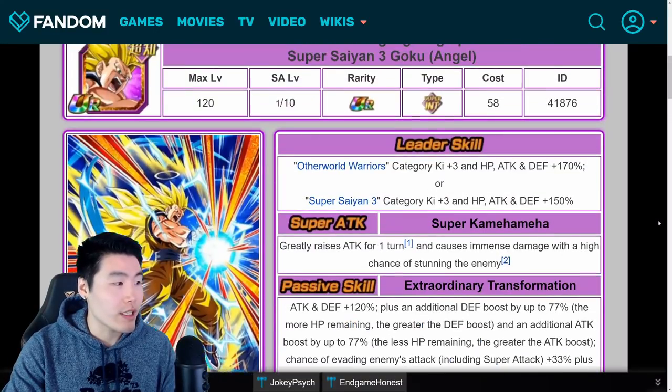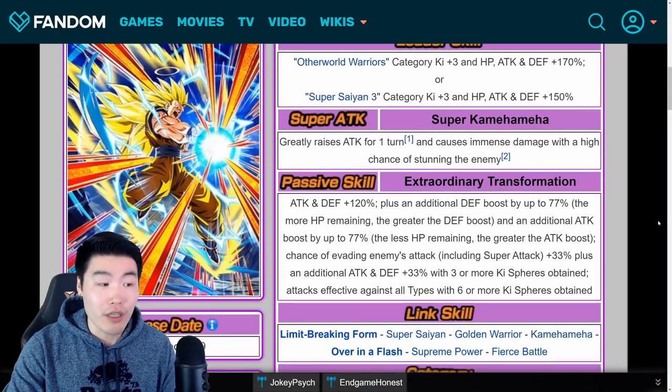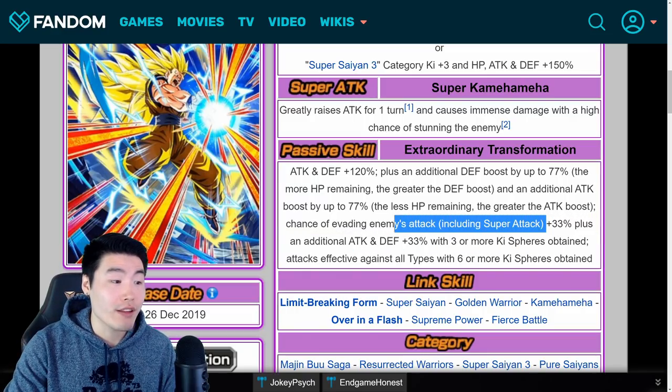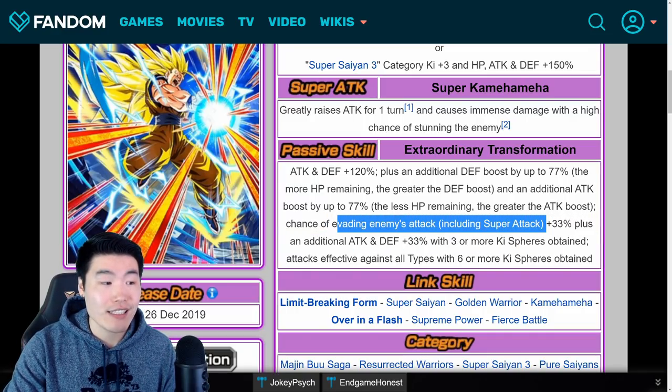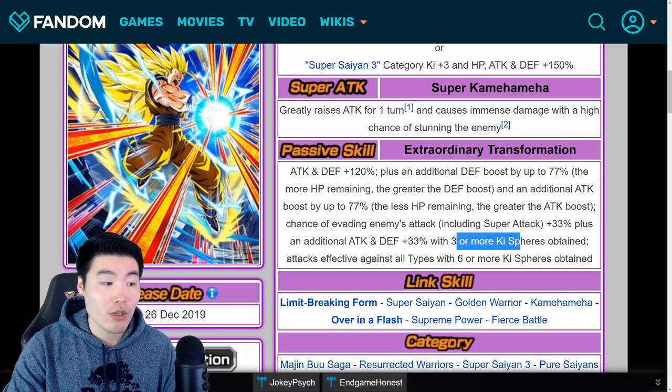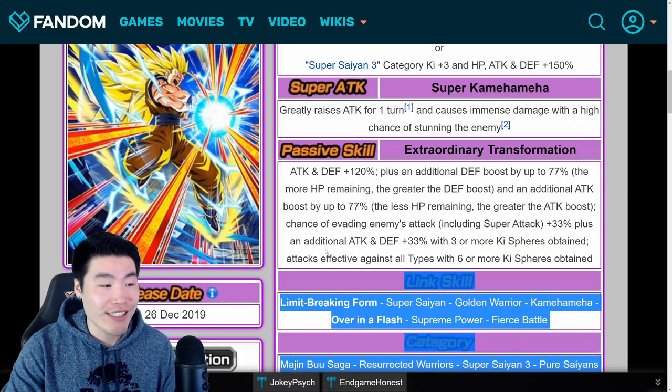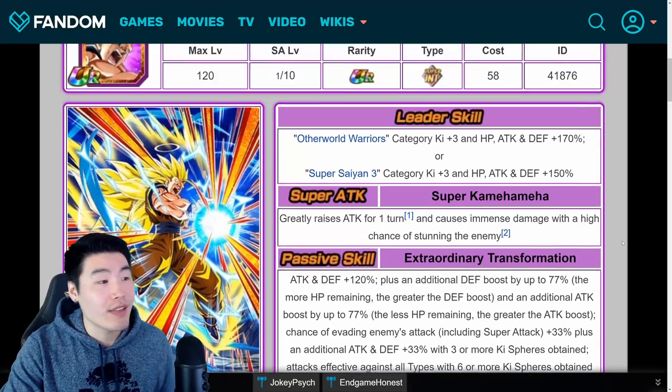The 6 or more Ki spheres condition is harder to activate — you're not going to be getting 6 or more Ki spheres that often unless you're using orb changers. But if you do, he's going to be hitting much harder because attacks effective against all types is a pretty broken mechanic — just look at AGL or STR Gogeta for example. After transforming, his links stay the same except he gains Limit-Breaking Form and Over in a Flash, but he loses Prepare for Battle, which is unfortunately the most common Ki link among summonable Dokkan Fest units. But on a Super Saiyan 3 team, almost everybody will have Over in a Flash, so it's not that big of a deal. He hits really hard, has good defense, and a 33% chance to evade attacks when you get 3 or more Ki spheres.